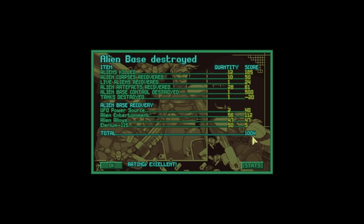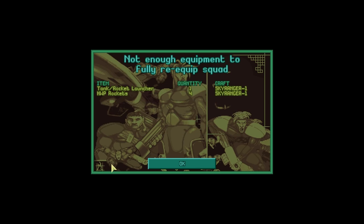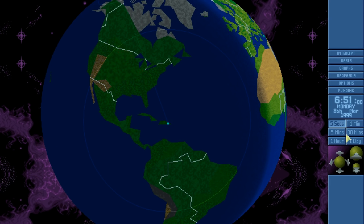Look at that rating — we got 1,004 positive! Because we got 12 aliens killed, 10 alien corpses recovered, 1 live alien recovered, loads of artifacts, 500 points for the base being destroyed, and we lost 20 points for the tank. That is sad, but it could be worse — we could have lost a lot of soldiers instead. We got 2 power sources, loads of alien entertainment, alien alloys and malerium. Look at all the stats people gained — quite a lot of time units. Sub-Zero gained 4 stamina. Let us end the mission! Deacon has become a sergeant! That was a phenomenally successful mission!